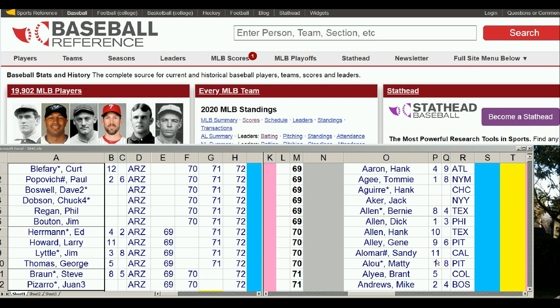Welcome back, baseball fans, to the 69, 70, 71, 72 Carryover League Draft Prep. Today, what we're going to do is take a look at the league from the data — inventorying the players who are currently in the league, which year they are in the league, and considering if they can be improved as a possible draft choice instead of adding a new player for that year.